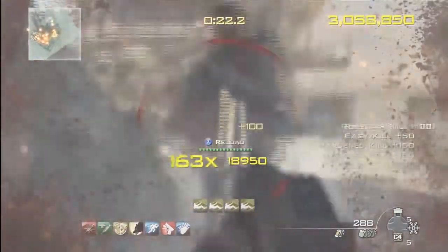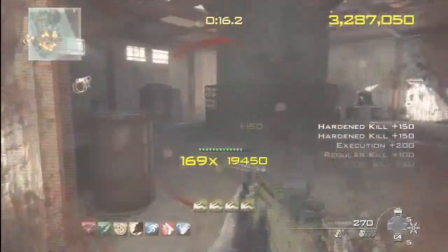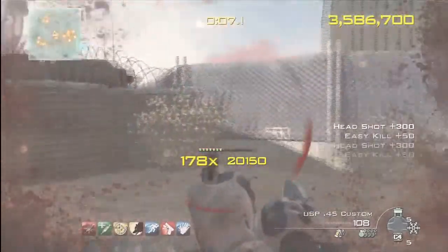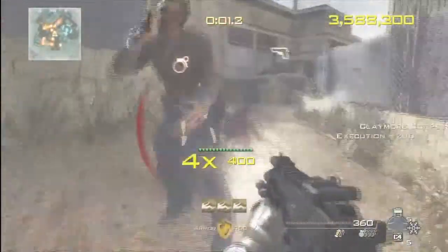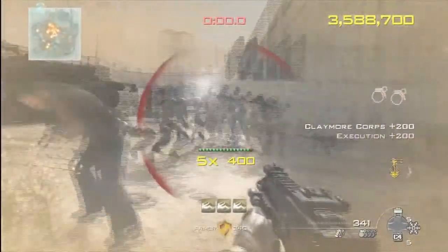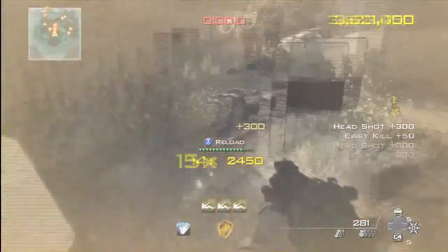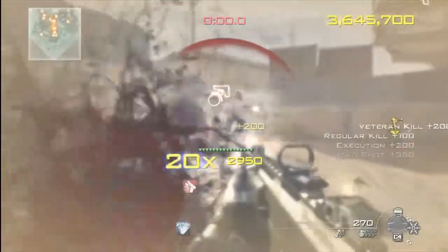One thing I forgot to mention is the care packages. The different care package drops you can get are: one that increases the timer by 60 seconds, one that gives you 5,000 additional points, one that increases your multiplier by 10, and one that freezes the multiplier — really helpful when you're in a pinch and can't find anyone to shoot. The last one is a sentry gun you can place down to get a bunch of kills, and it also keeps your multiplier going, which is a nice bonus.